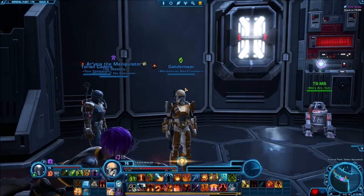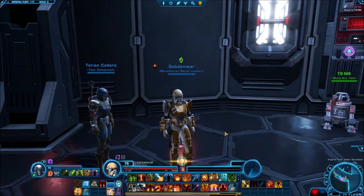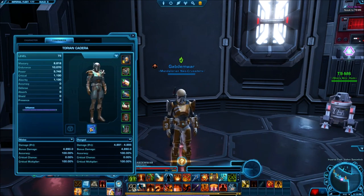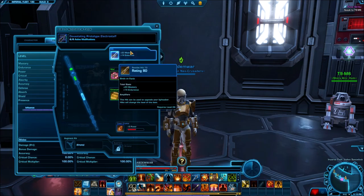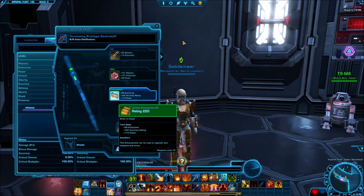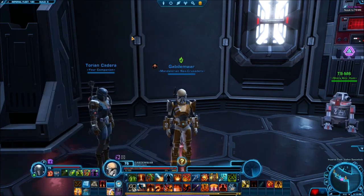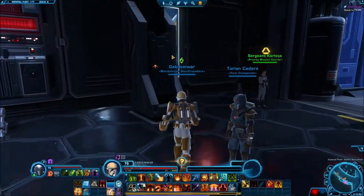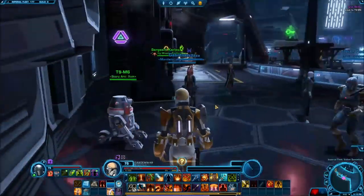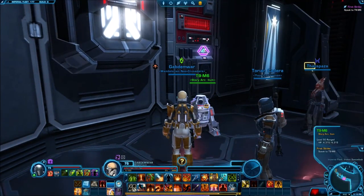Kind of a fade in the middle with the colors, but it is what it is. I like the helmet a lot so I'm going to keep it. For my companions, as you can see right here, I modified the weapon a little bit. I couldn't find a hilt, but I managed to find some mods and enhancements for Torian. My enhancements and mods are already too high for what they're giving in the fleet. So let's interact with the droid and start this expansion off.